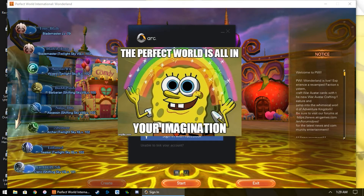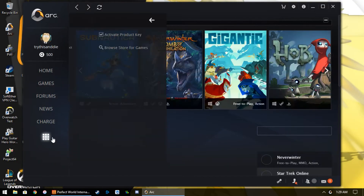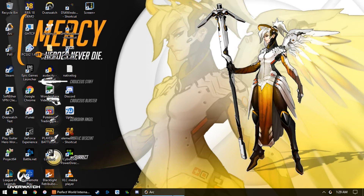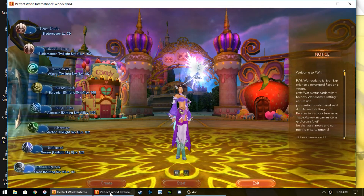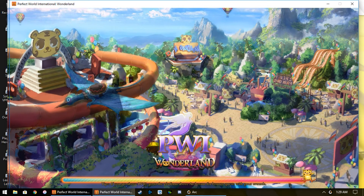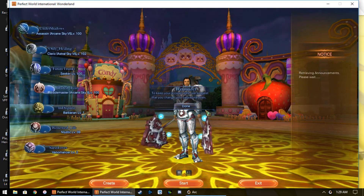Then you log into your alt account, go back to Perfect World, and press play. If your second client opens, select your server and you're in.